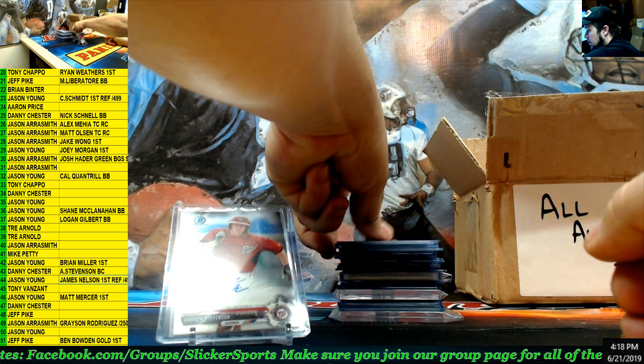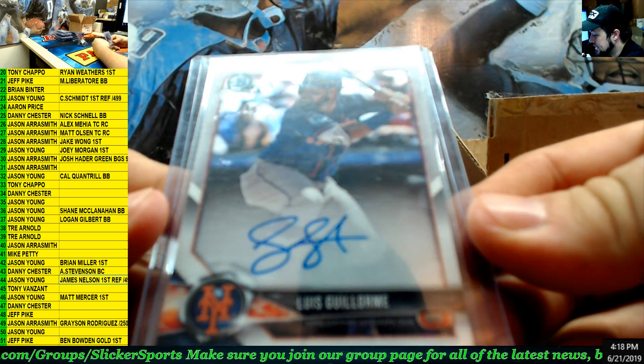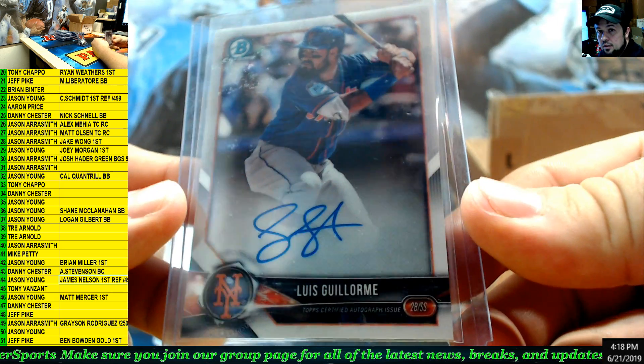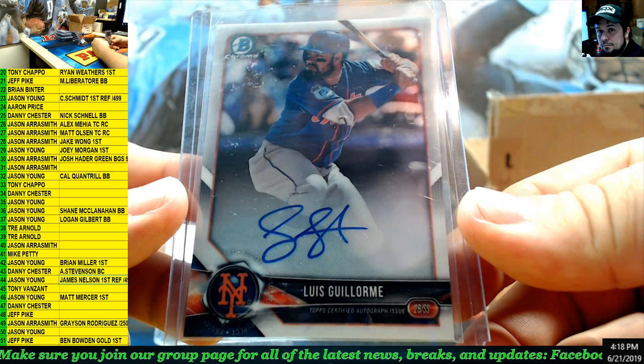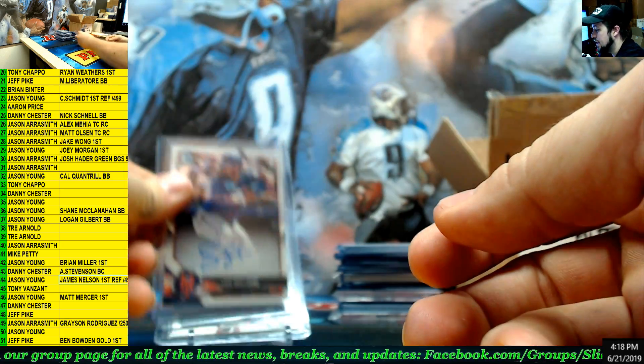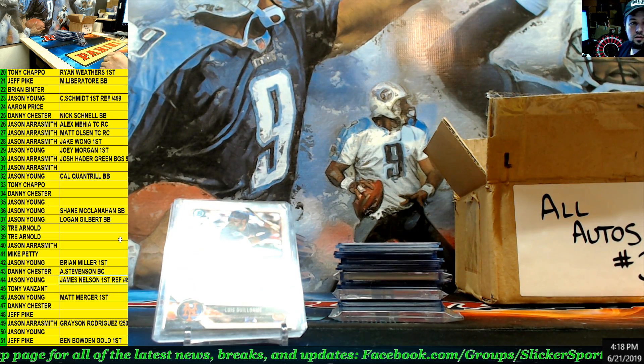Next up — Luis Guillorme for the Mets. Number 38 — Trey.